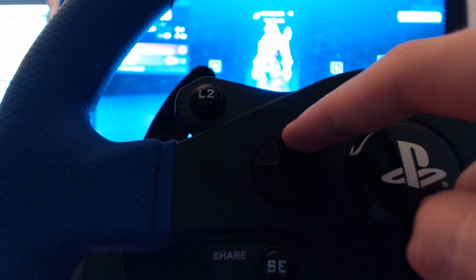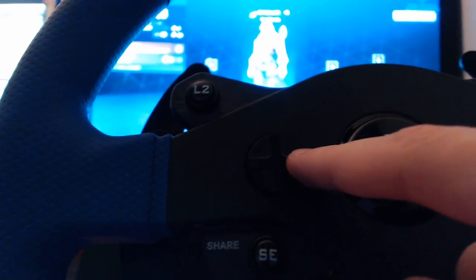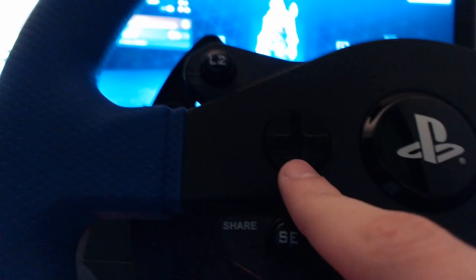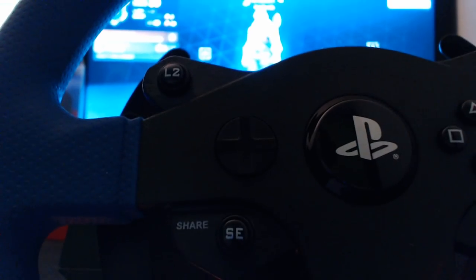With the d-pad, I click up to open the map and left and right is to scroll through all of the weapons in your inventory, and down is nothing — I didn't know what to put there.